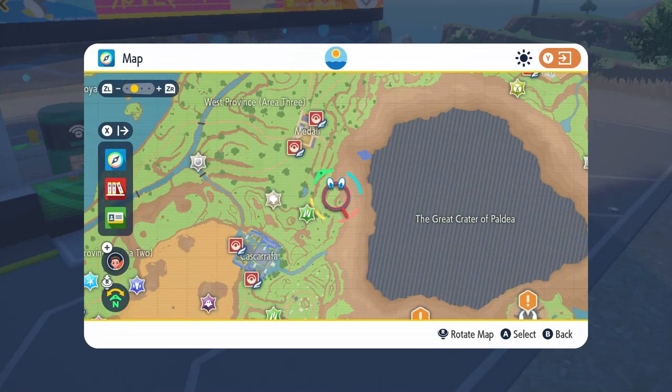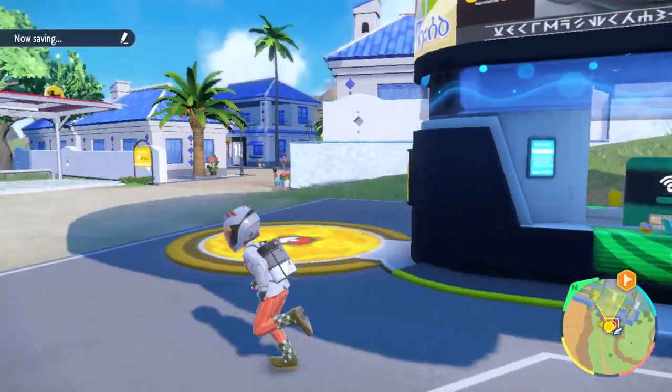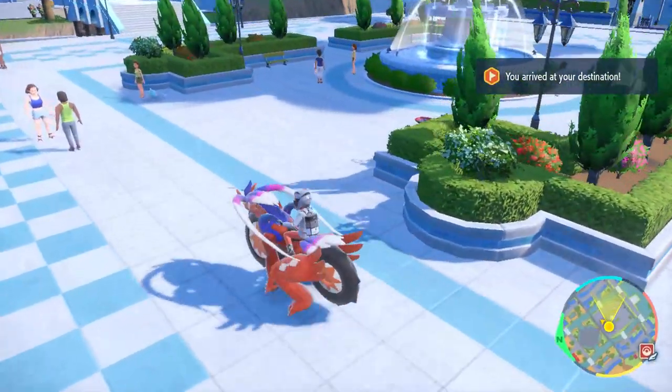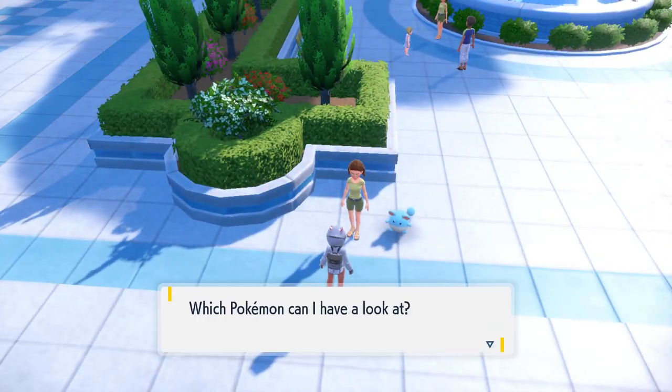There is a lady in Cascarrafa City, right in the middle of the city, standing there with a little mouse Pokemon. You can check with her to determine the friendship level of each Pokemon in your party. She will check and give you a certain dialogue that we can use to figure out what range of friendship your Pokemon is in.